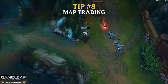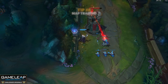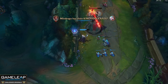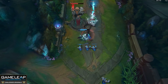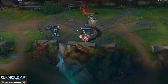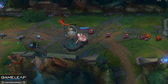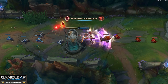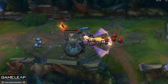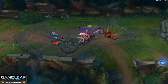Tip number 8 is map trading. If the enemy jungler ganks your top laner and they get the top tier tower, you have to initiate a trade — take the bot tower, take their bot side jungle, maybe even dragon. Otherwise when your top laner dies, they're dying for free, dying for nothing. It's imperative that you trade resources and look at the map from a bird's eye view. If your team has lost gold somewhere, try to create your own gold lead on the other side of the map.